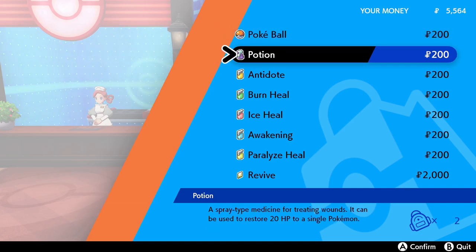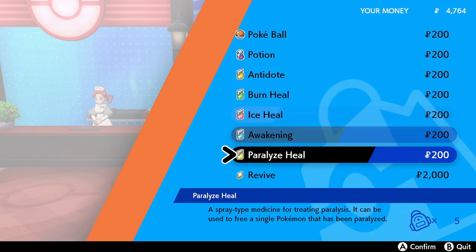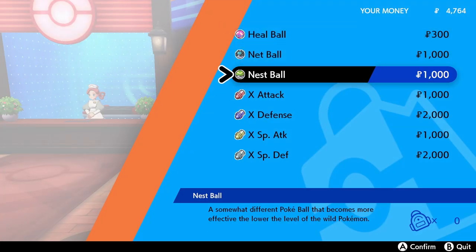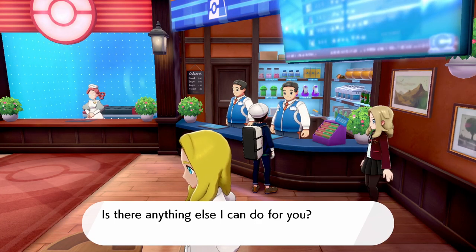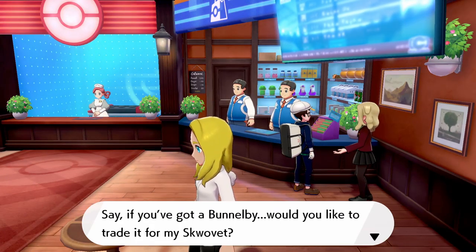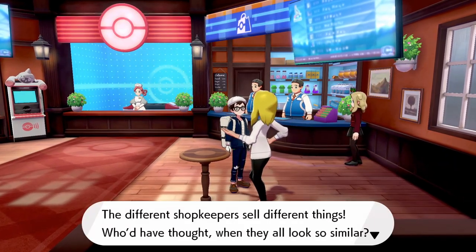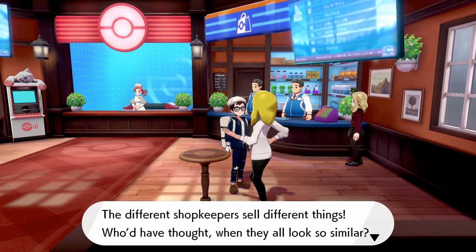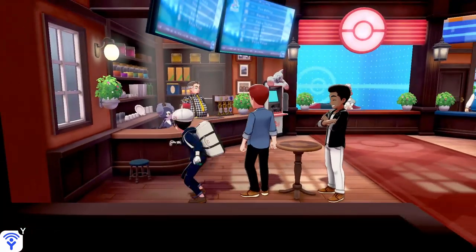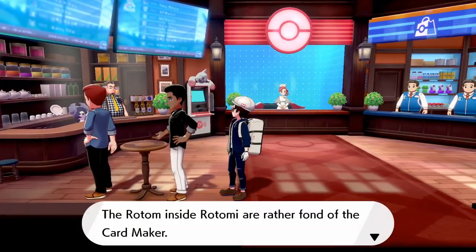How many Pokeballs do we have — 17? That should be enough. Should resupply our stack of potions. This guy sells heal balls, net balls, nest balls. Different shopkeepers sell different things, even though they all look so similar. This one is the name rater, move relearner, and move deleter. Always better to weaken a Pokemon before you try to catch it.